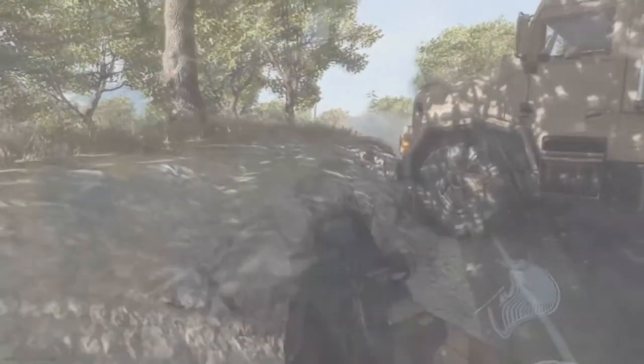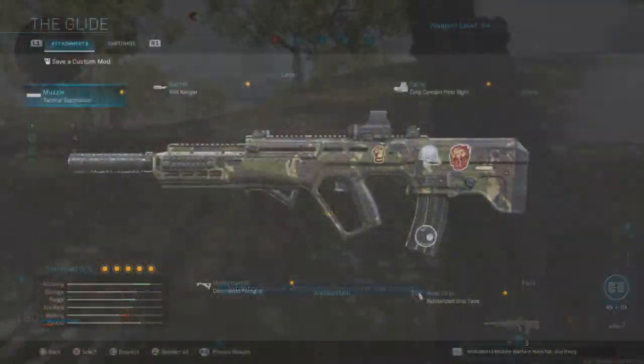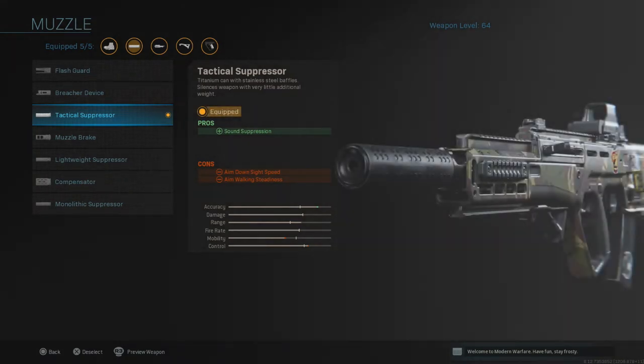Let's go on with the gunsmith so you guys can see the attachments for this weapon. First things first, the muzzle — the Tactical Suppressor. Keep your stealth going without getting caught; this suppressor is going to help you out a lot.